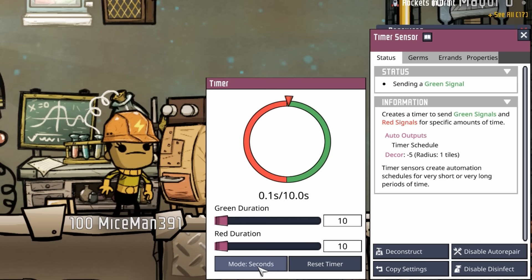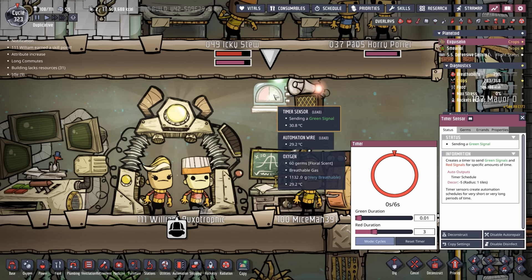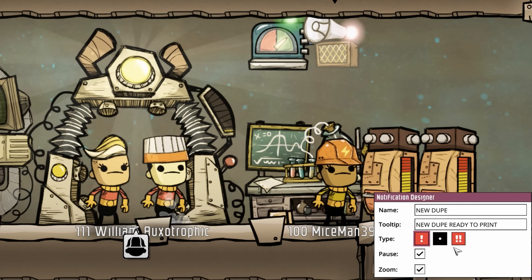Using our timer sensor, we switch it over to cycles. Once on cycles, we set the green duration to something very small — 0.01 is still six seconds — and the red duration is the full three cycles. The timer sensor will send a green signal to an automated notifier. We set the tooltip to say 'new dupe ready to print,' make it do the boing boing sound, then pause and zoom, so I know to come print without missing it.